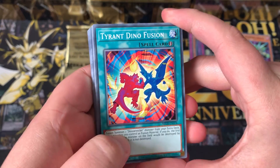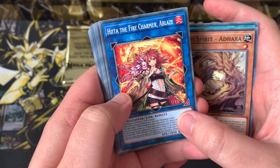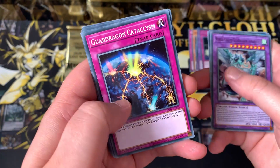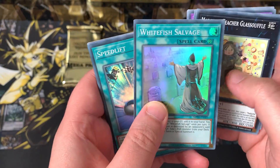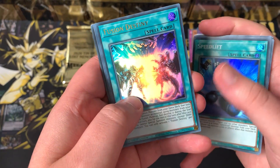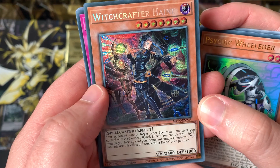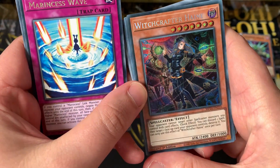Pack number two: Tyrant Dino Fusion, Tenye Spirit Adhara, Heita the Fire Charmer Ablaze — still no super shiny version, just a Super Max Rarity — Almerduke, three Link Monsters, Super Poly target, Guard Dragon Cataclysm, Medolche Teacher, Whitefish Salvage as our Super, Speed Lift as our second Super. Fusion Destiny as an Ultra, which is pretty cool. Psychic Wheelader and Witchcrafter Haine — kind of reminds me of Mana Dragon Zornitron's artwork because of all the colours.